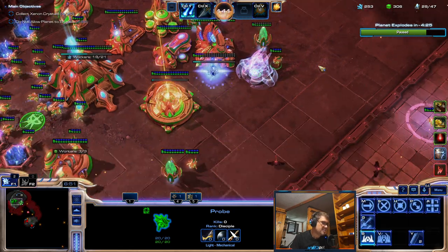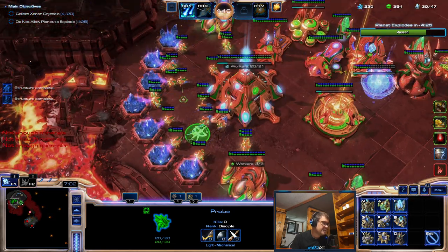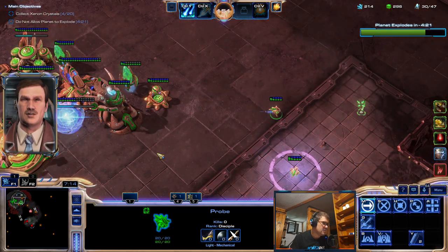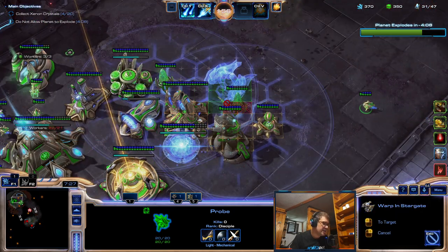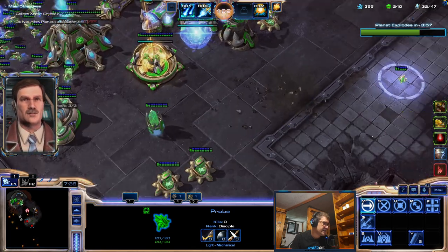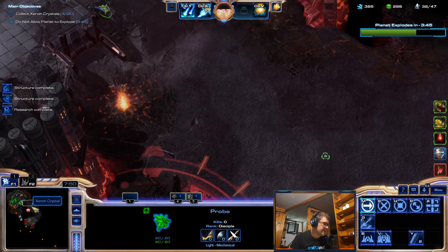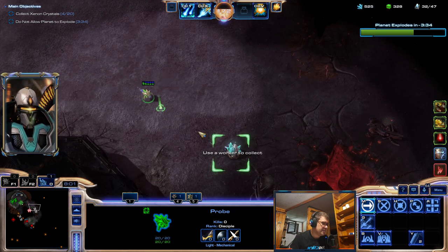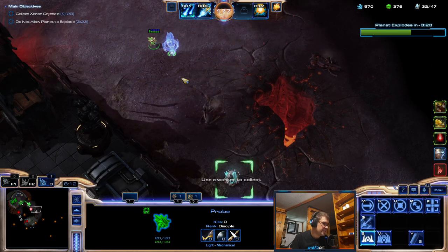Maybe I should make a few of these. Nukes won't start before the 15-minute mark, so that's not the issue yet. But I shouldn't have lost that probe — that was pretty bad. I don't need mirages right now. Let me get one battery first. The enemy is here — I think I can get this. Maybe I'll need to build here just to hold.